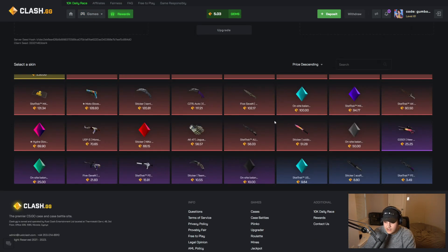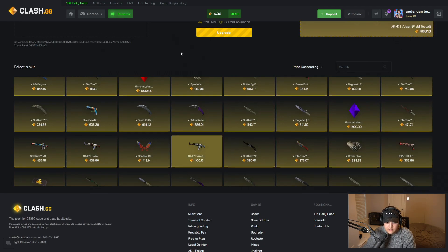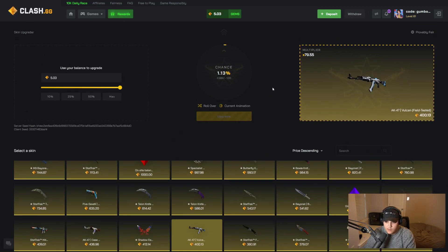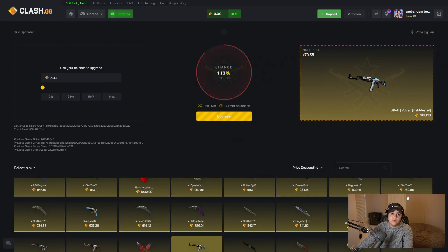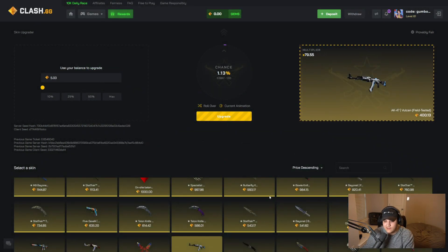I hope you guys enjoyed — definitely a brutal session today. We kind of made the comeback with the case hardened but ended up getting ripped in the end. Let's send a nice little big upgrader — one percent, if we hit the Vulcan it's GG. But yeah, I hope you guys enjoyed. Make sure if you're gonna play on Clash, deposit with code Gumbo — would greatly appreciate that. Thank you boys for watching, catch you in the next one, peace out!